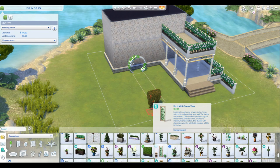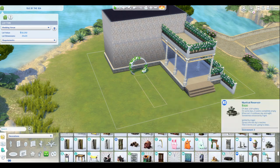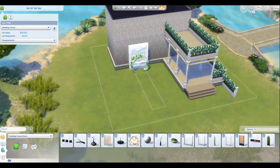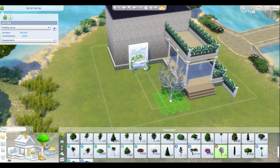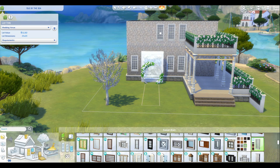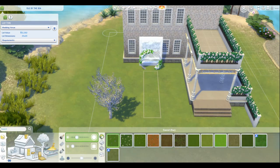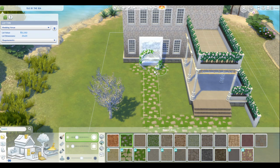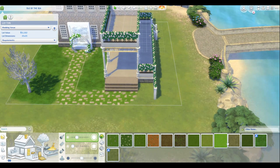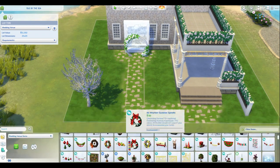What I wanted to create, of course, was a wedding venue that would actually work with all the bugs. My Wedding Stories is still kind of buggy. However, this worked fairly well — I tried to minimize distractions. There's not a lot of non-wedding activities. And if you do things correctly and hire a few people, it should keep your Sims from trying to play with things they shouldn't be.